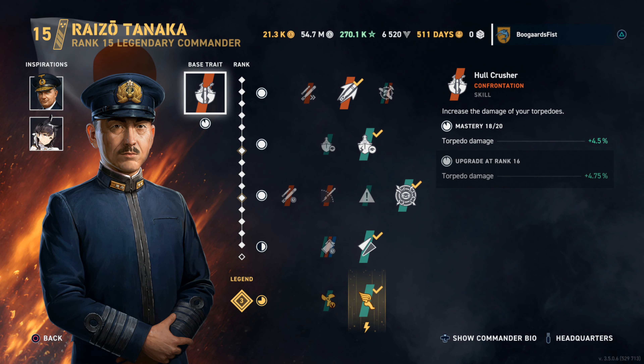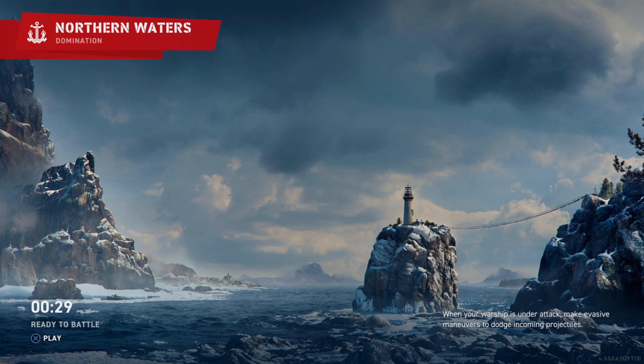Hey guys, Tabla here. Today we're going to be taking a look at Japanese destroyer strategy. Got a game in the Odachi. Tanaka is the new commander — old commander was Hellsinger. We switched because Tanaka's base traits are far superior: increased torpedo damage versus enhancing the smoke in some way. I think it increases the size of the puffs.